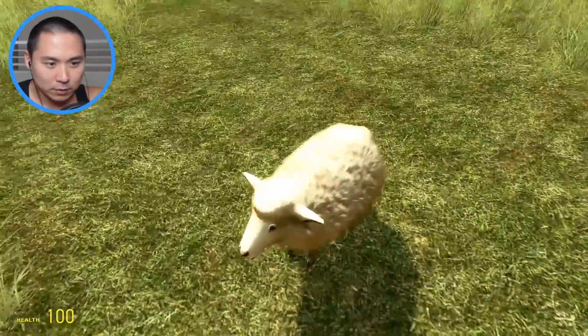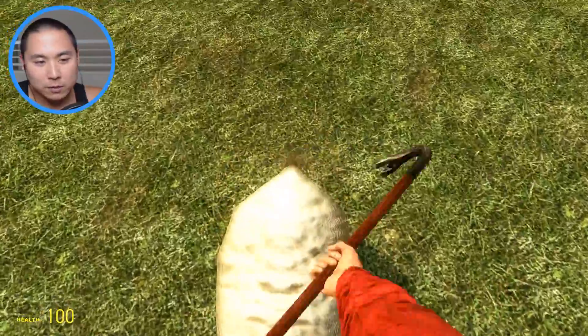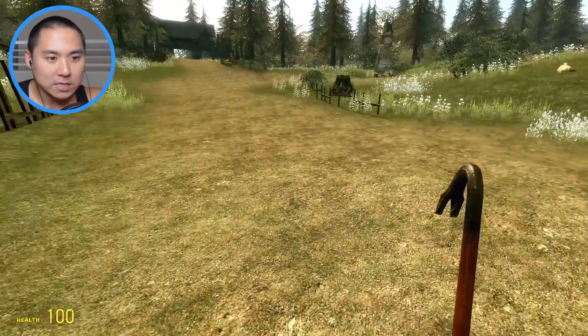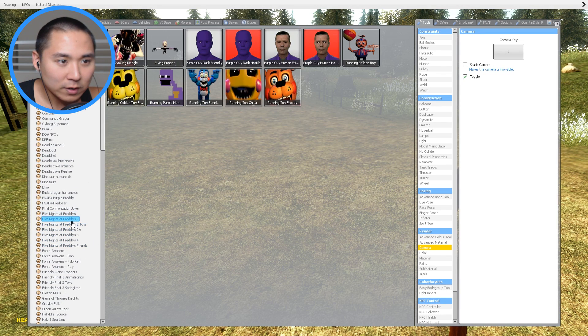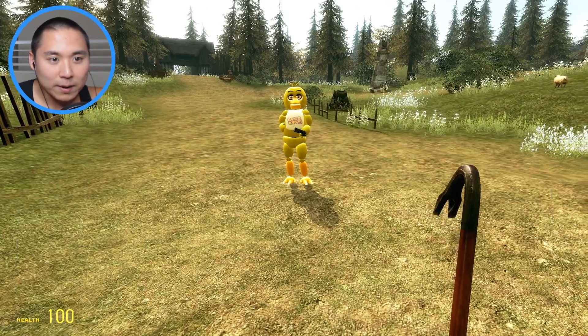I don't know if we can kill this sheep. These sheep are unkillable, which is actually probably a good thing because I don't want any poor sheep to die in this episode at all. So guys, right now we're gonna go ahead and spawn Chica in. I think we're gonna start out with the normal Chica — not toy Chica or anything, just a plain old Chica, which is right about here.